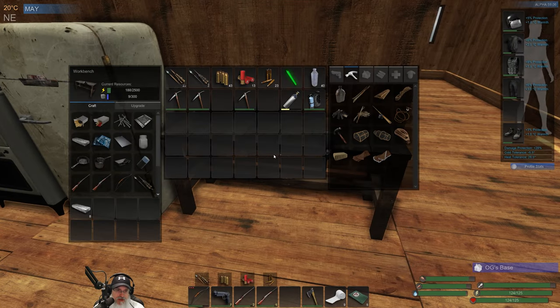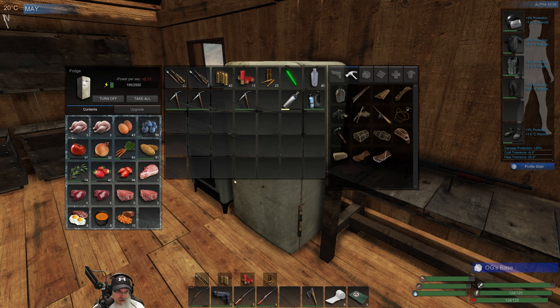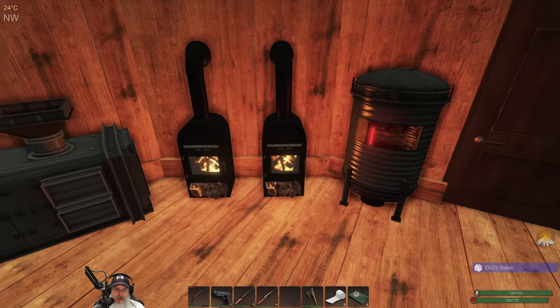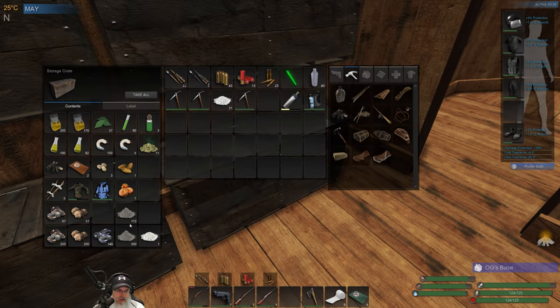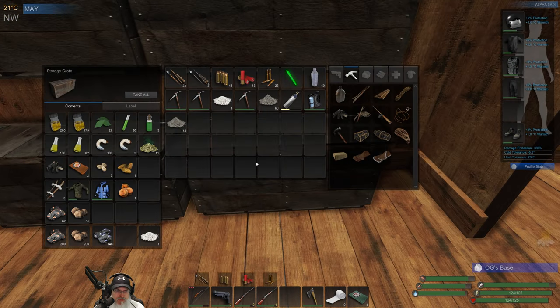I've only been using the manure for fertilizer. We've got plenty of crops, so we don't really need to fertilize beyond what we're getting from the chickens. That way we can save the potassium and ash to make gunpowder. Speaking of which, let's grab what's currently done and whip up a whole bunch of gunpowder — as much as we can.